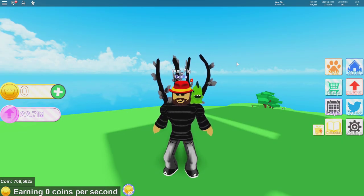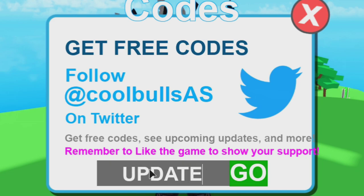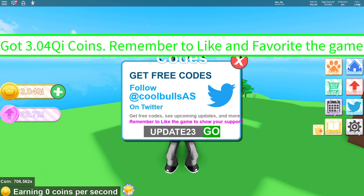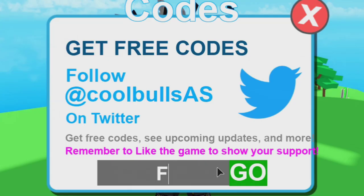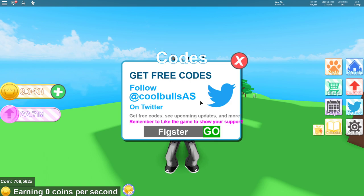Another thing they added into the game is a new code, so make sure you go and put in 'update23' in the code place and you're going to get yourself a whole mess of coins. Make sure you use code 'update23', and of course I have my own code — make sure you use the code 'fig' and that's going to get you guys a whole bunch of coins as well.